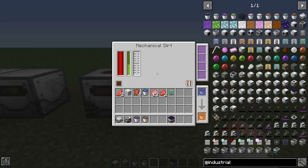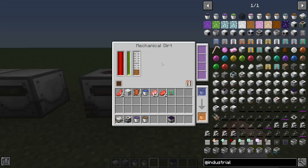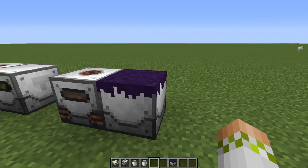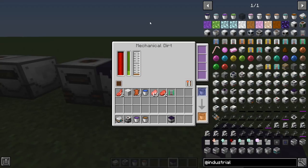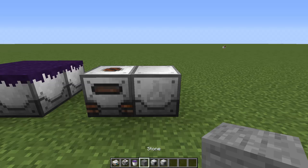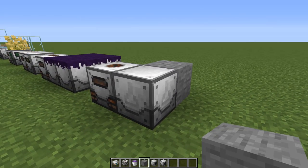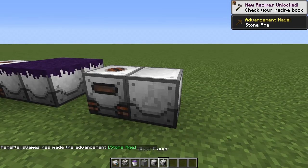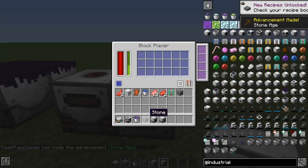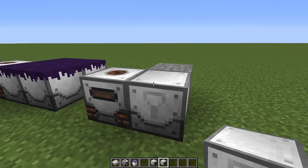Next, mechanical dirt - this uses power and liquid meat to spawn mobs very fast on top of it, though it still needs regular spawning conditions including light level. Adjacent mechanical dirt blocks will evenly split the power and liquid meat between all of them without any side configuration needed. The block breaker uses power to simply break the block in front of it - we can see it goes and we get cobblestone. We also have the block placer which places the block down - not too complicated but still very useful.